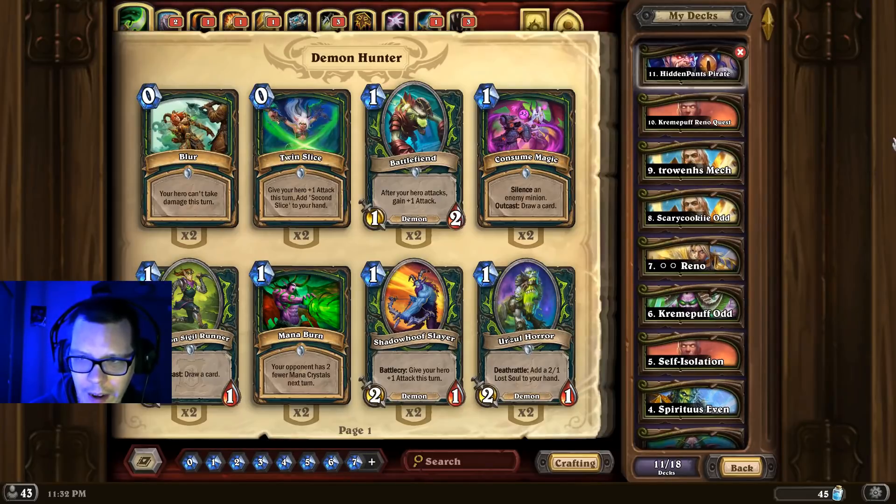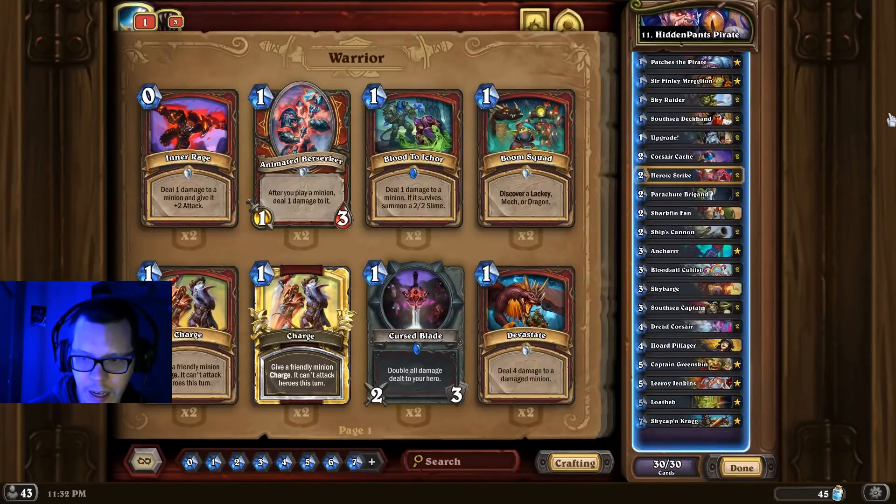At number 11 we have Pirate Warrior. This is actually a cute little list that hit Top 5 Legend by Hidden Pants. I was a little skeptical of it when I first saw it — it's got Sky Captain Krag in it, it's got the Horde Pillager in it, it looks pretty out there. But I gave it a spin, and based on my stats I'm 6-2 at Legend. It's actually really powerful, so if you want to try something a little different than the usual Pirate Warrior, give this list a try.